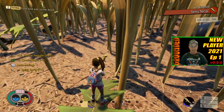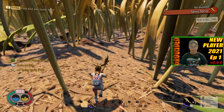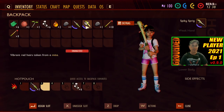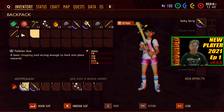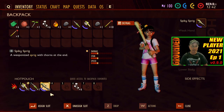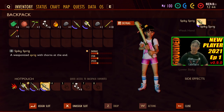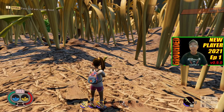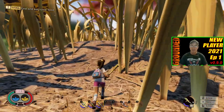Go back to my character — now she has this in her hands. As you can see down below, it's not in the hot bar. So I'm going to go back to my inventory and put this in my hot bar. I also want to put the spiky sprig in my hot bar as well. It's showing in her hands, but it's not on my hot bar. So if I switch to my axe, that will go into my inventory and won't be quickly accessible if you need it.